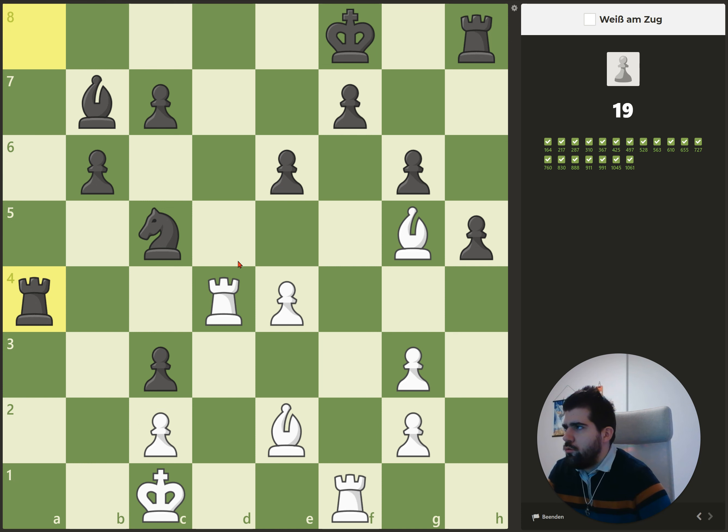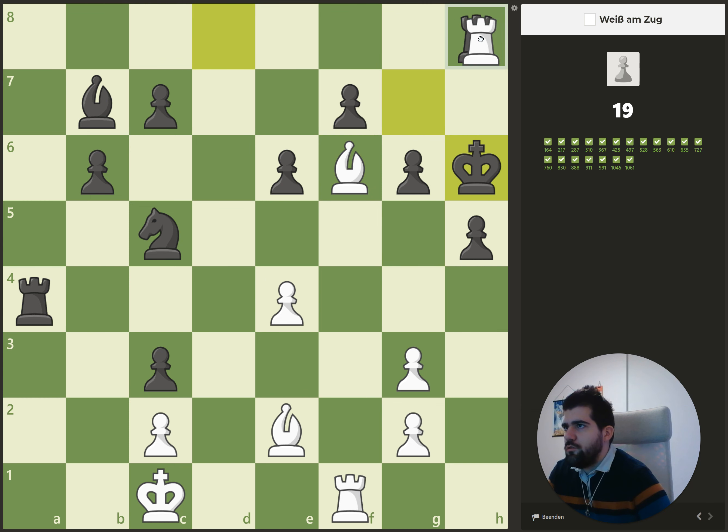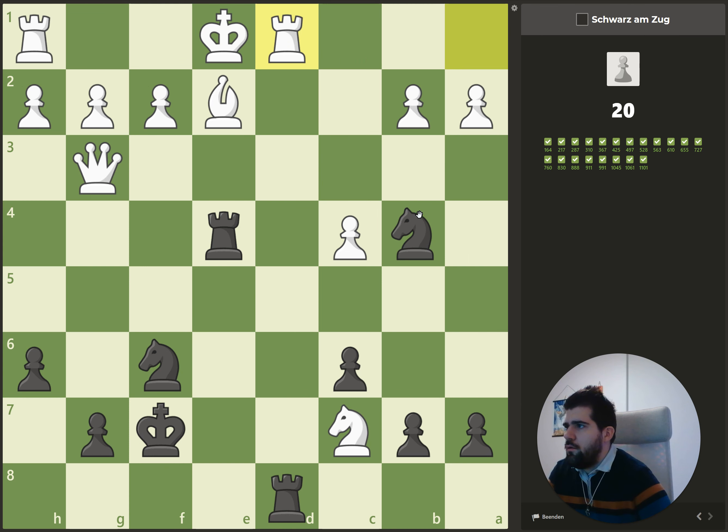Here we can give a check, then he goes here, then we have another check with the bishop. Now it's kind of like a triangle — he goes here and both the bishop and the rook are looking at this square, and then it's checkmate.